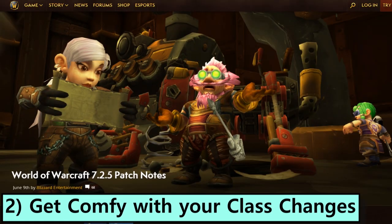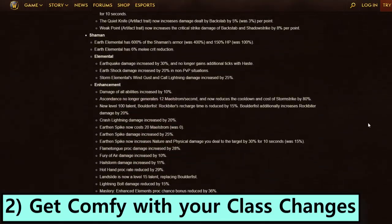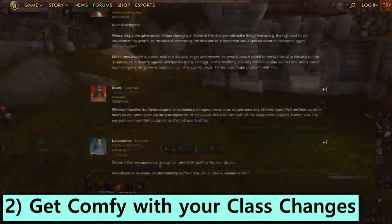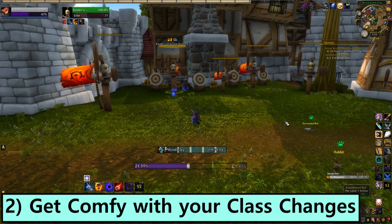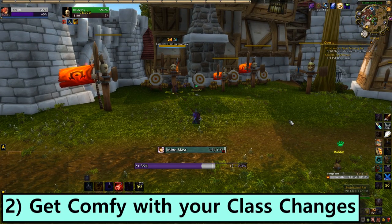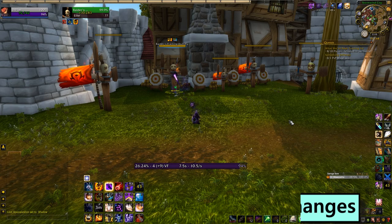Step 2. Get comfy with your class changes. While you're waiting on servers, take a look through your class section in the official patch 725 patch notes — I'll put a link to those in the description too. Check out what's new, and if there's a lot of change for you, maybe spend some time at a target dummy or run a dungeon to get acquainted. Getting up to speed early is both good for your performance and lets you be that guy with all the answers when your guildies log in all confused.